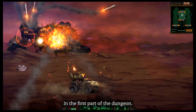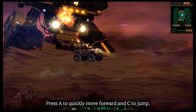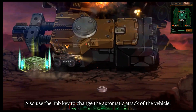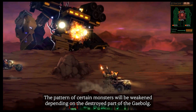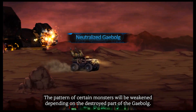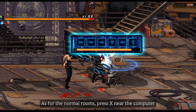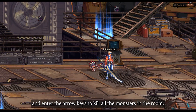In the first part of the dungeon, press A to quickly move forward and C to jump. Also, use the Tag key to change the automatic attack of the vehicle. The pattern of certain monsters will be weakened depending on the destroyed part of the Gable. For the normal rooms, press X near the computer and enter the arrow keys to kill all the monsters in the room.